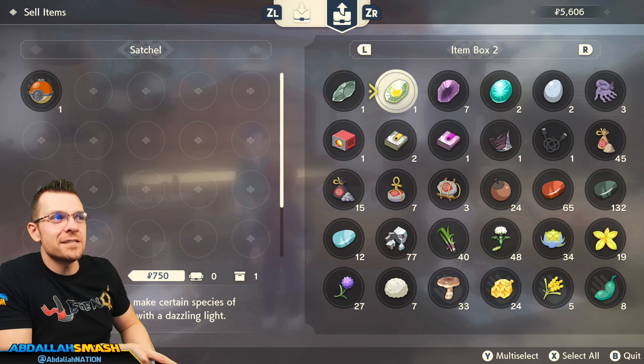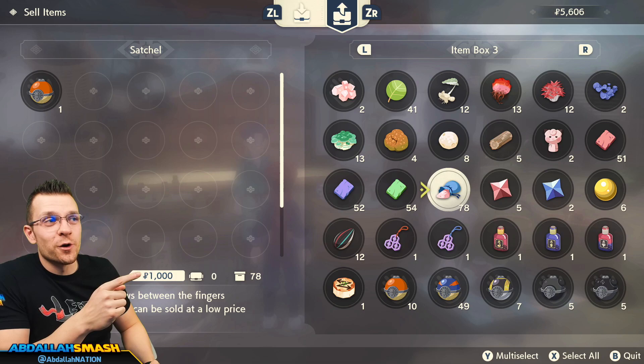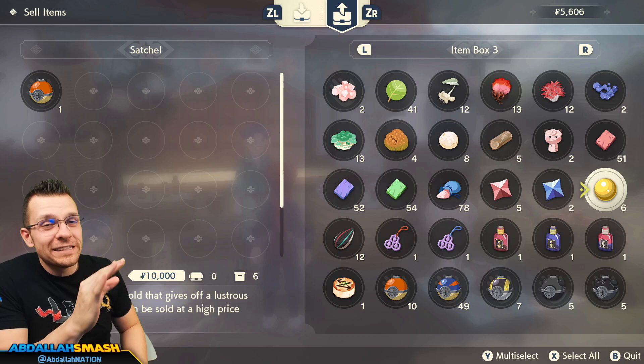You may be tempted to sell a Grit Rock for 3,000, but no way — that's an item you can use to make your Pokemon more powerful. These items are very invaluable. What items should you sell in the game? Honestly, the only things you want to sell are Pokeshi Dolls, Stardust, Star Pieces, Comet Shards, and Nuggets. That's really all you want to sell.